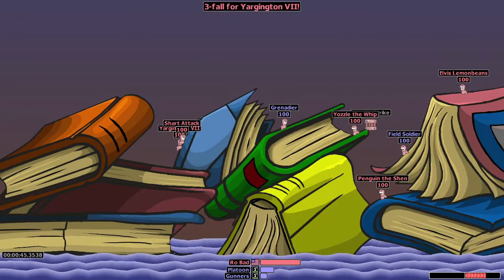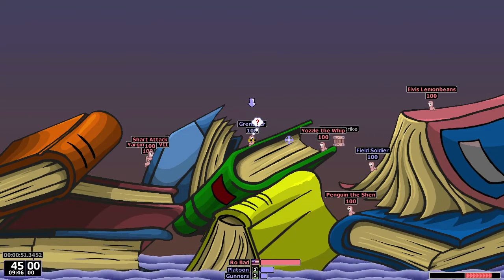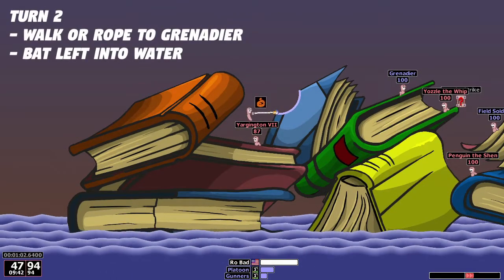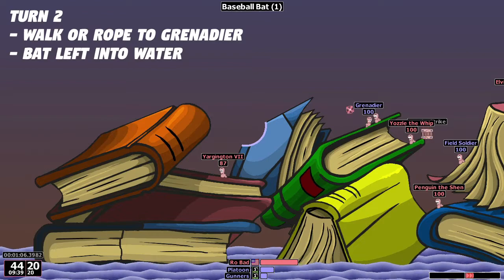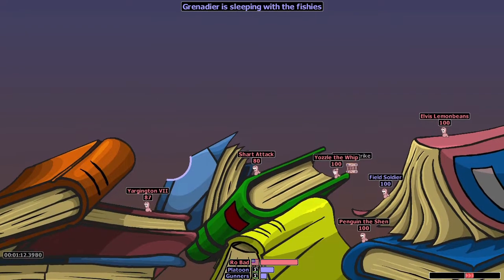Ending there is actually super important because our two worms on the left are in a pile, and the CPU is drawn to piles like a worm to honey — so he'll always do this grenade shot, which is great because it's a really short turn. On this turn, you can actually just walk over to him if you want to save a rope, and saving a rope can actually help if things go wrong. But if everything goes right, using the rope is totally fine and saves 5 to 10 seconds of travel time. Just bat left into the water, jump to the left, and walk as far left as you can.